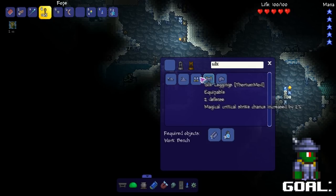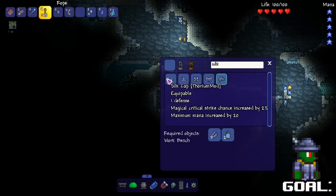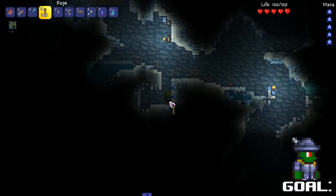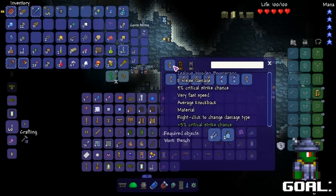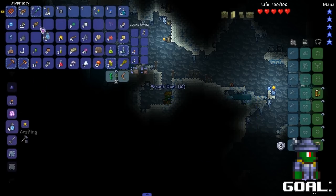We need seven total for maximum mana — so pretty much two of them. Where's our workbench? Let's make the boomerang while we're at it. Where is it — I already forgot what we were doing. Arcane dust, we just need two of them. Pink sludge — might as well — pink gel is useless without the Spirit mod to make the rose gold slime staff.